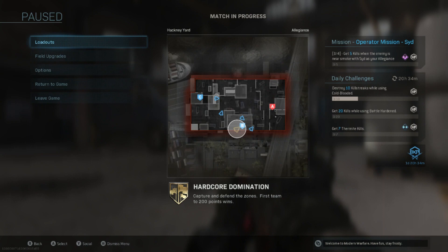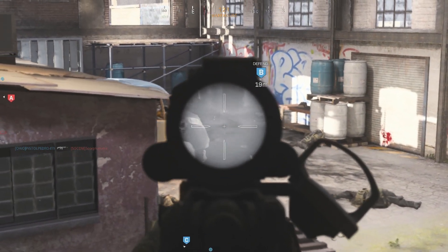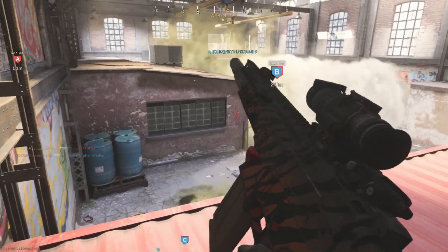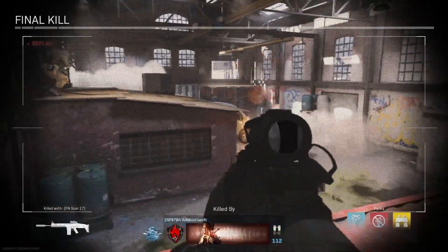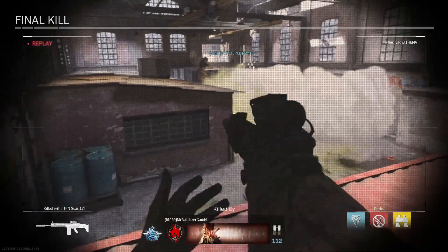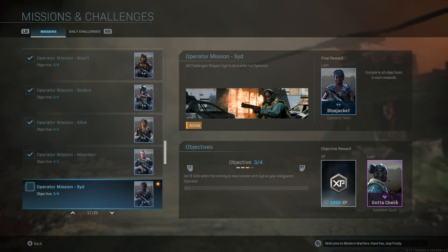You can clearly see it says the enemy has to be near smoke — and that's not the case. Here is another situation — I actually get the kill cam. You can see a person laying down, they are clearly inside the smoke, and it still did not count. The kill cam shows the person actually laying inside the smoke and it did not give me credit. I still need to get five kills with the enemy near smoke. Here's another one — a person capturing A and I killed him and it did not count. I've shown you three different examples of what not to do.